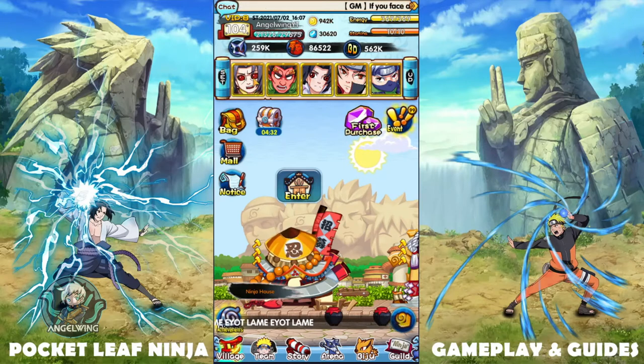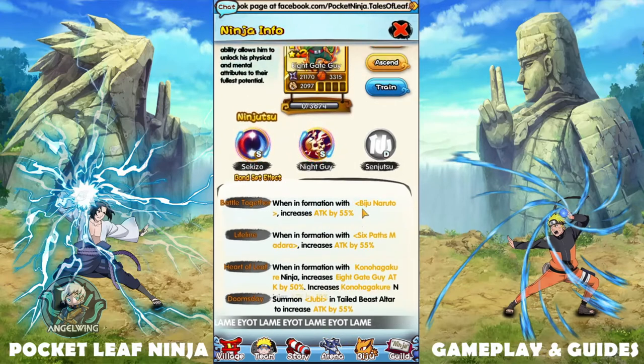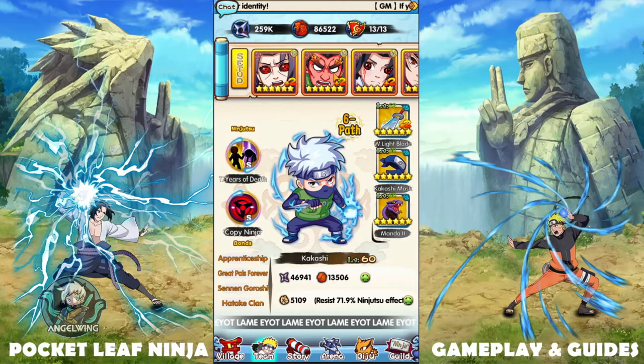If you want to set up your team, you first need to know whether you want to build characters with attack or defense. To check if a character is attack or defense, go to the character's bond section and you'll see what they get from bonds — specific items, characters, or both. For example, Kakashi needs two characters and two weapons, so you can start building your team by understanding how the bonds work.